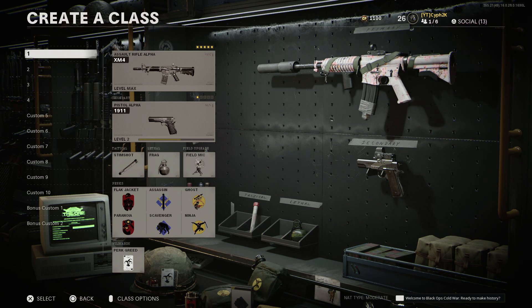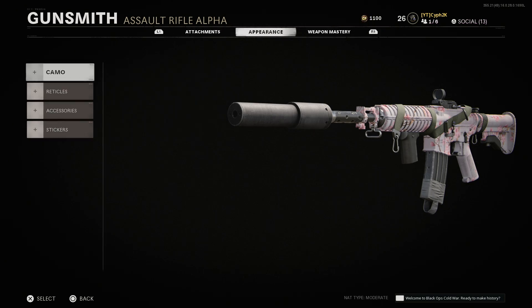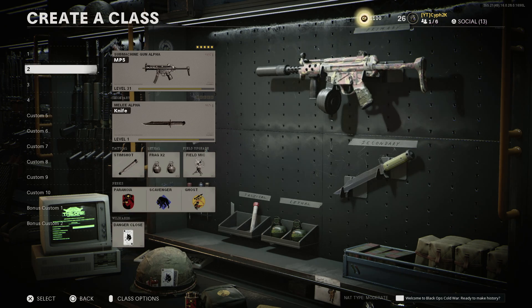The classes I run the most — the first one right here is the XM4. These are the perks I use; everything's mostly the same. I'm about to get gold on it soon, just need a couple of long shots. Long shots in this game are pretty challenging and annoying, so I suggest you go for your long shots first because everything else is easy to be honest.